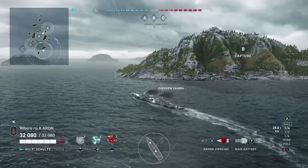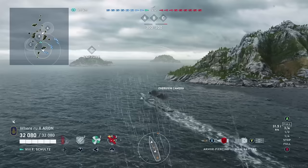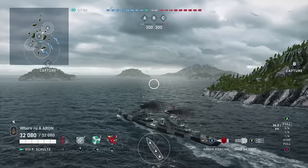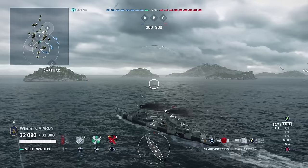The F. Schultz is listed as a destroyer, but do not be fooled — this is a cruiser in disguise. It is basically an alternate Elbing. The German Renaissance destroyers were armed with the heavier 150mm guns, combined with increased accuracy as well as the AP pen, and these things are basically a little cruiser without a citadel.